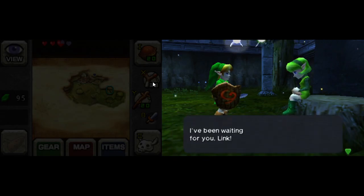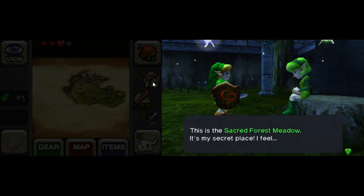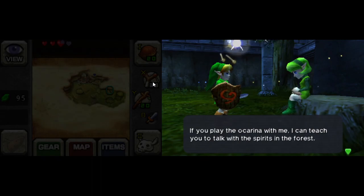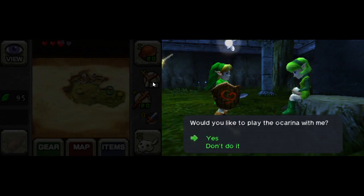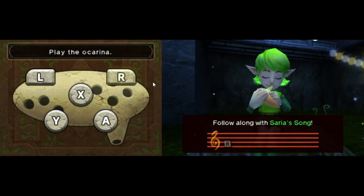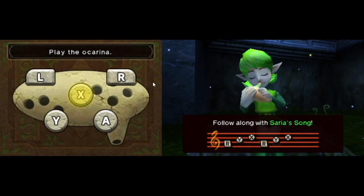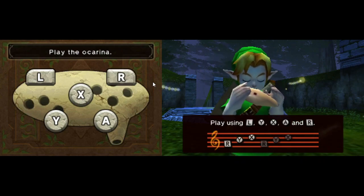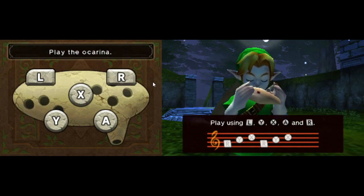Again, something for later. Probably because of the doorway that's up above her head on the upper level of that building. Saria's song — you will need this song back in Death Mountain when you're ready to go on to the next dungeon.